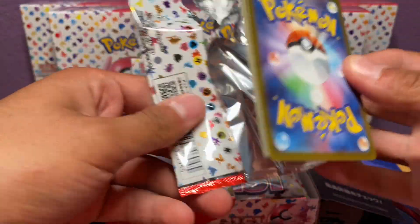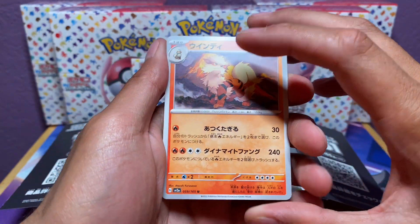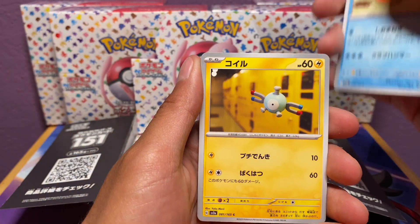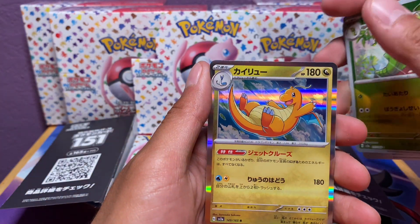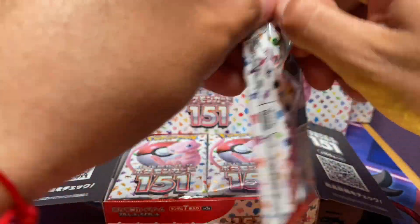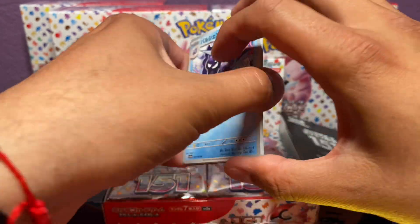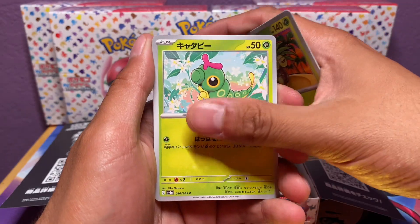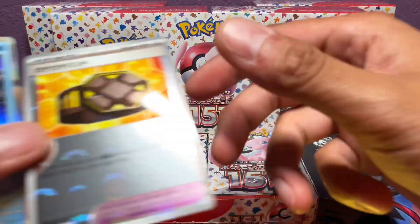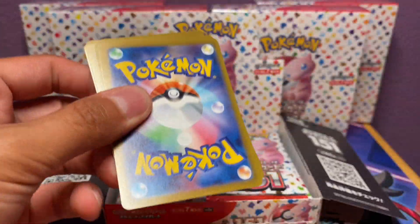I can't remember the pack trick — I think it's two from the back — so I'm just going to go ahead and do it. Hopefully we get a god pack. Arcanine, Pidgeotto, Poliwhirl, ooh — Hollow Dragonite. I'm going to separate these as I'm opening them, makes it easier at the end. It's been hard being away this long, not opening packs and posting videos. We ran into some technical difficulties. But we're back, baby. Opening our favorite — the Japanese 151.